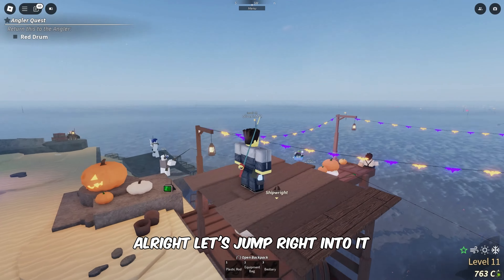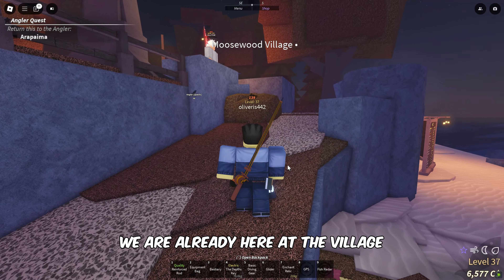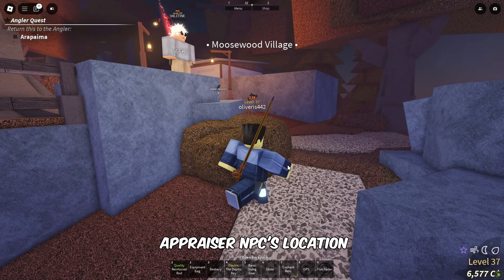To obtain a Hexed Enchant Relic, you must first have an Enchant Relic in your inventory. Once you have the Enchant Relic, meet the Appraiser NPC at the Moosewood Village.